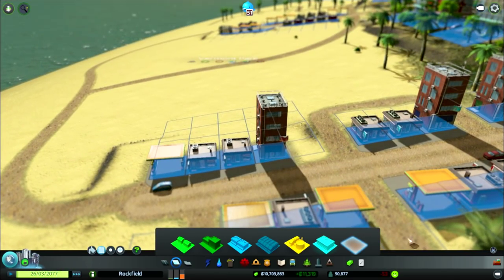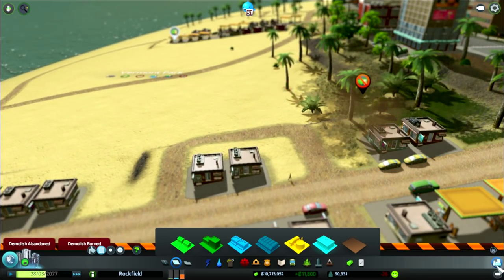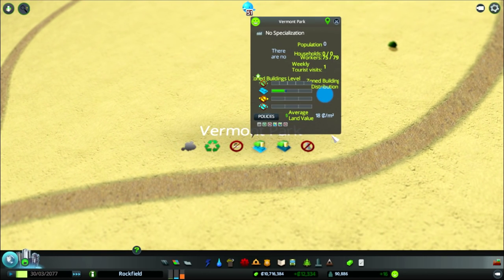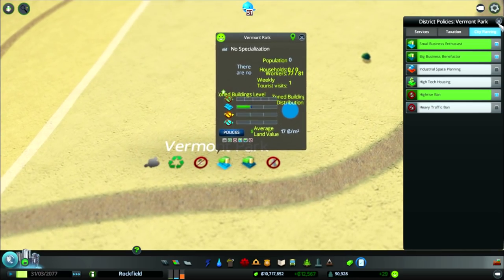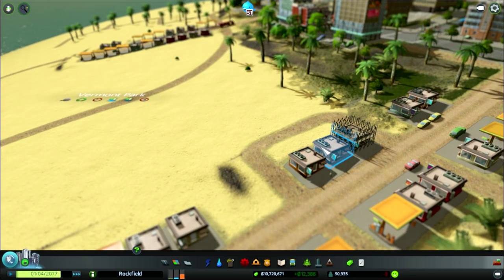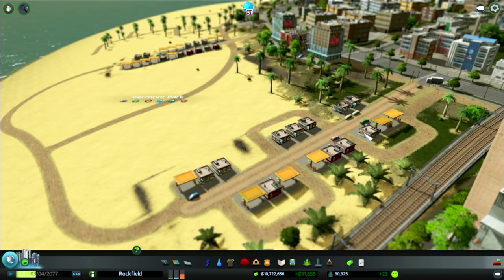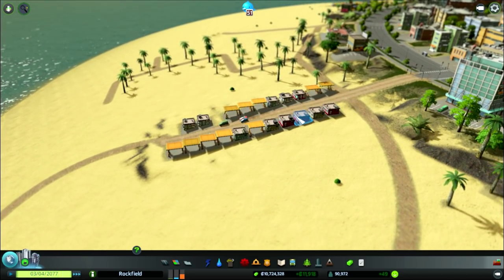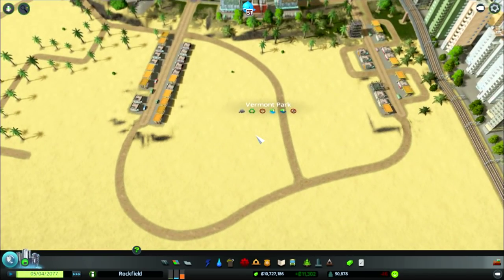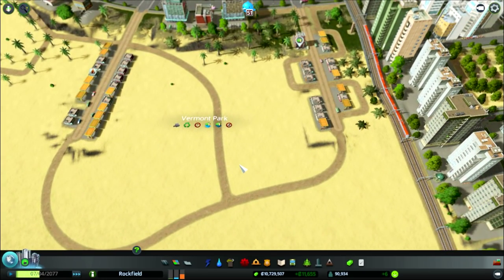A moment ago these buildings disappeared. Let's just demolish them again. I was looking at that area and thinking — I put down a little park area for these buildings around the outside and I put down a policy for no high-rises. I thought that might get rid of those slightly taller buildings, but it looks like it's not going to. So it might be a case of just demolishing them. If you have a look right here, this looks much nicer than this path right here — because you can use the curved tool with them.